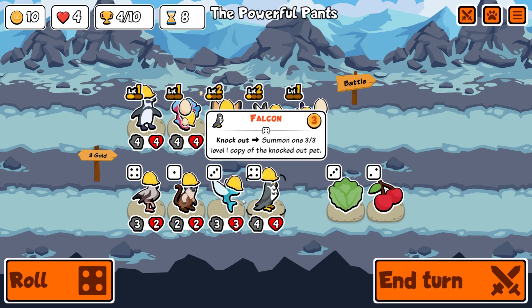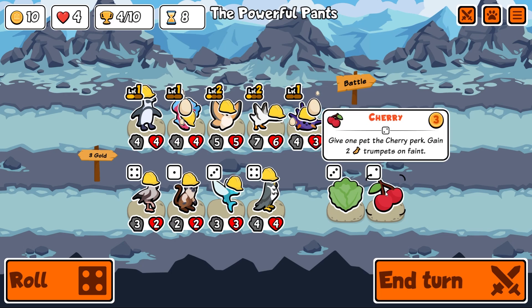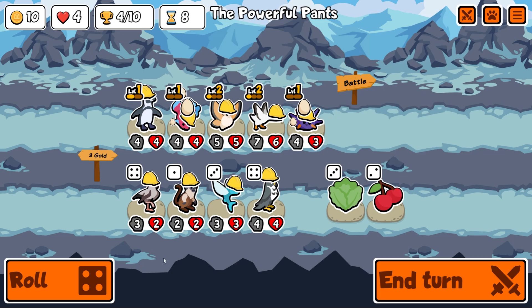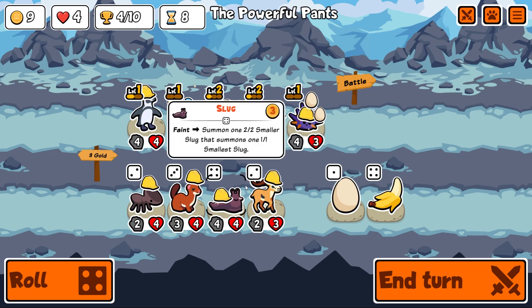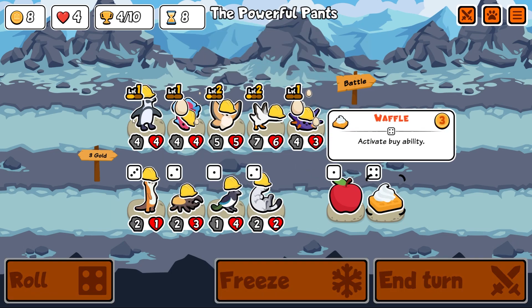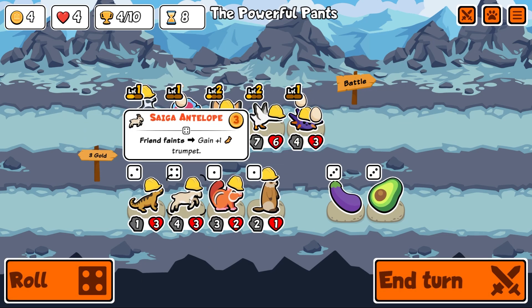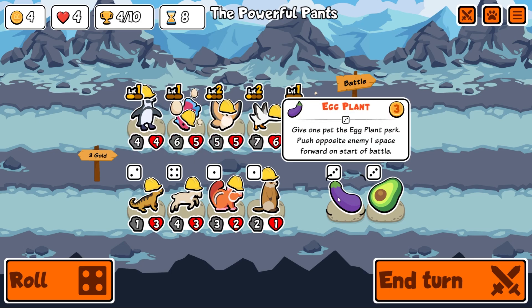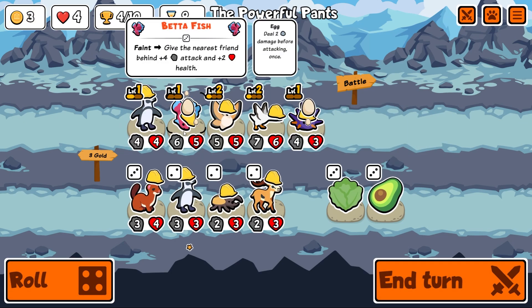It could help — it would add plus one plus one and then extra plus one attack. Give three pets from the current tier one cherry perk, gain two trumpets on faint. Cherries have changed as well. We've got a slug. I'd need the antelope — every time someone faints you get a trumpet. Gain three gold on next turn. I'm just gonna buy another penguin.